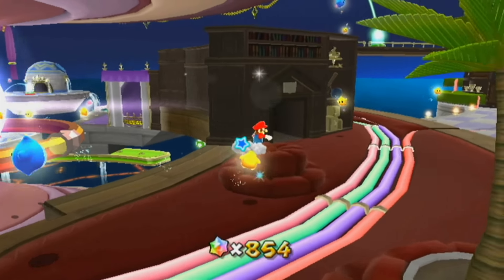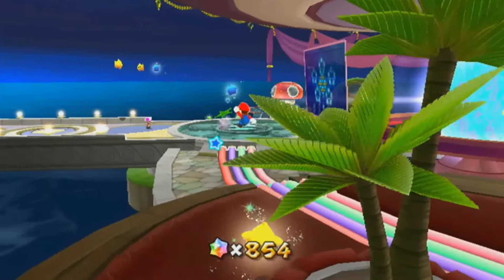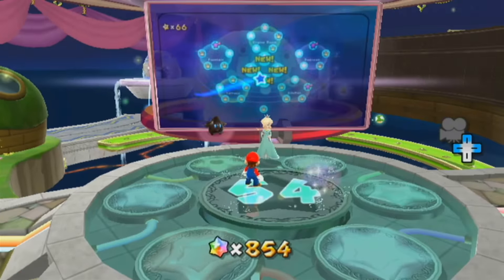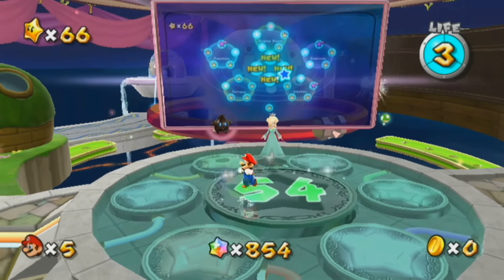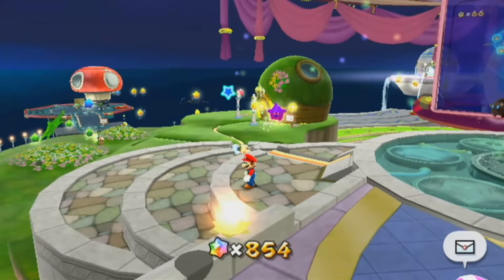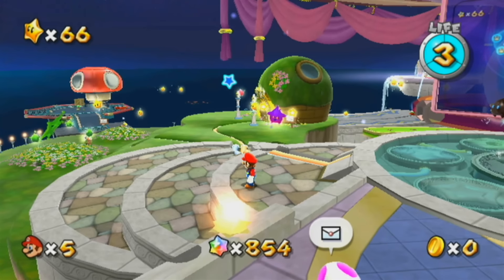This has been Rabbid Luigi, this has been Let's Play Super Mario Galaxy. In the next episode I would very quickly like to check - just for future reference - are there any comets? There are so many purple comets. We could do purple comets, we could do other comets, we could do new galaxies. There are many things to do and we're going to try and do most of them. Thanks for watching and I'll see you in the next one. Take care, bye!